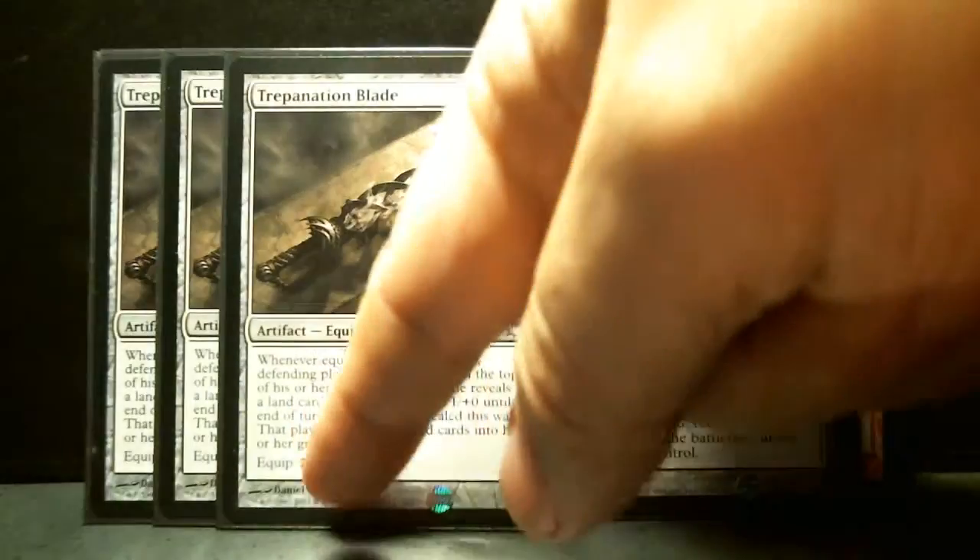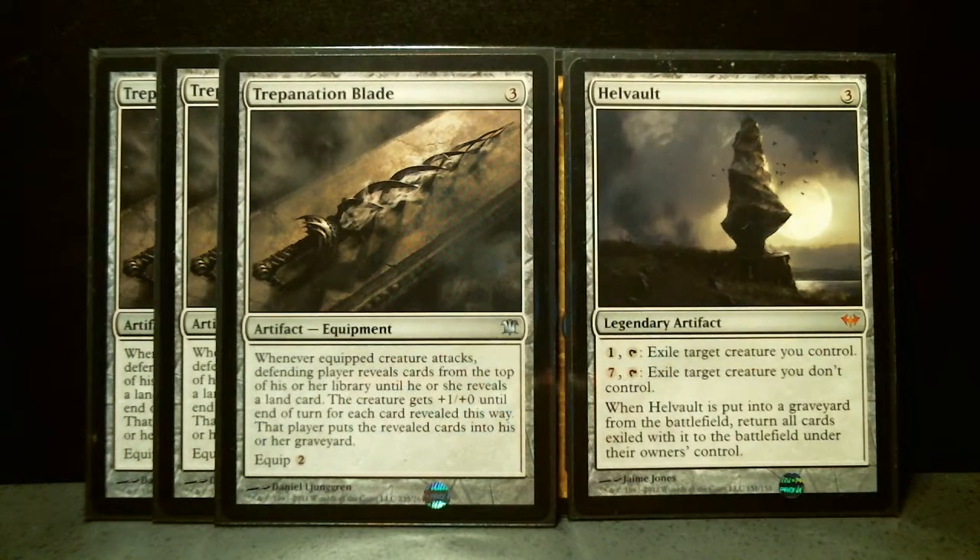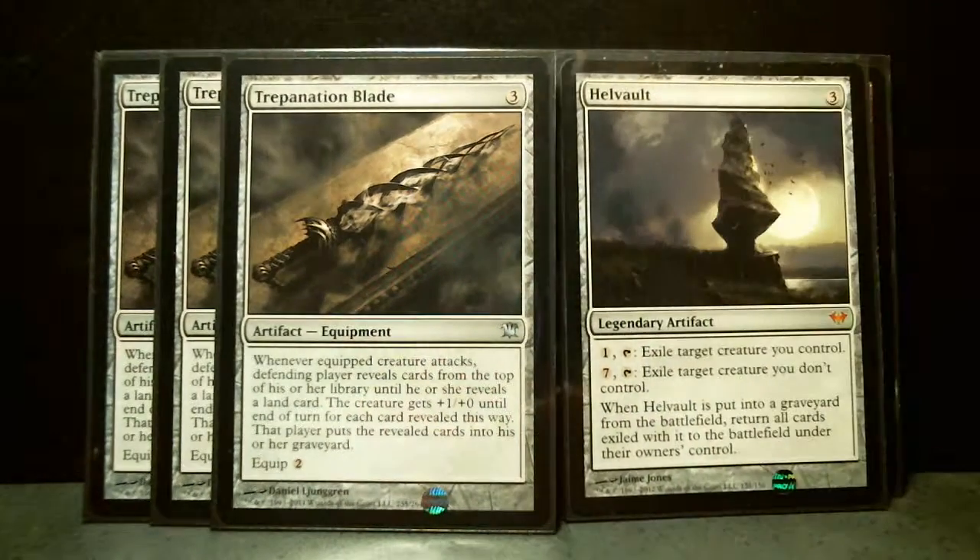Now we get to the three-drop artifacts. I pulled Hull Vault — the one Hull Vault I have — out of my Mirrodin artifact cube and dropped it in this one. It's a card that I'm still trying to figure out how to use; I don't have any online but I'm probably going to buy one and see how it works.